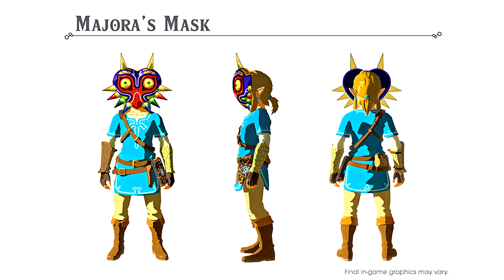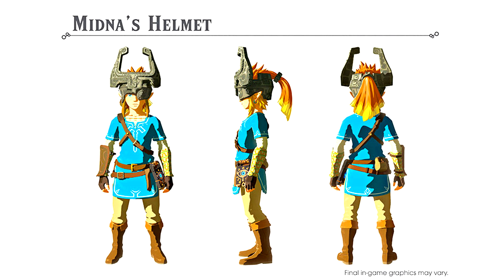Alongside the Dark Mask, we also get Midna's Helmet. It's awesome that you can get it — Midna is one of my favorite Zelda characters of all time and I can't wait to wear her helmet. I have no idea what it will give you, but I'm sure it'll provide some sort of armor bonus. It'd be a waste if a mask only gave you a little defense with no other benefit — I really hope it has a cool buff.